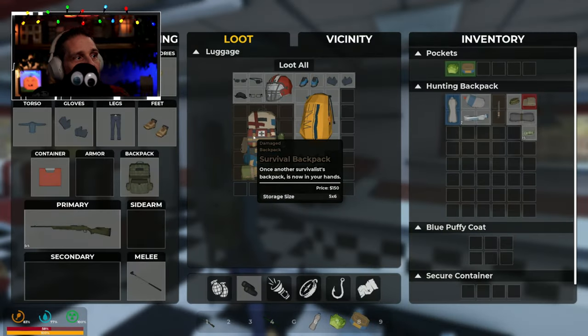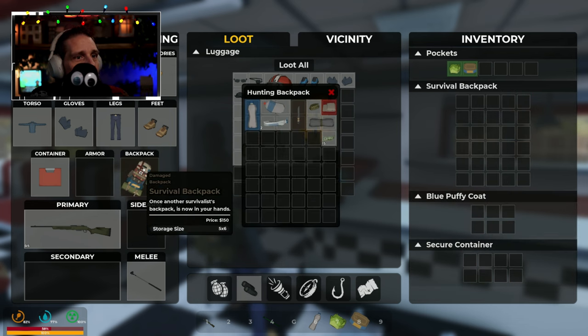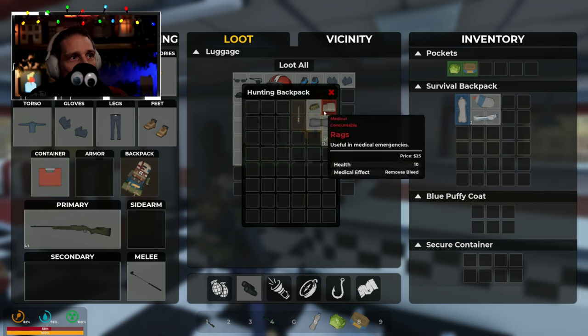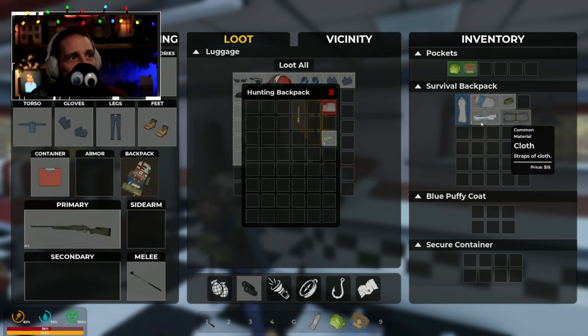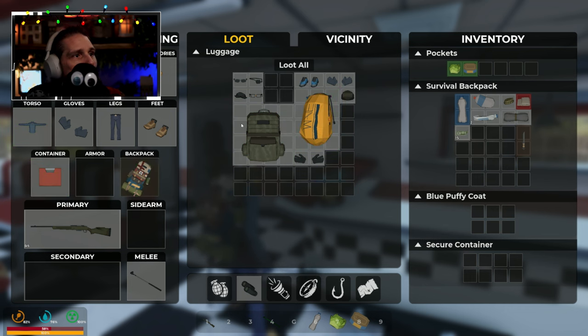Oh my god, a survivalist backpack — we've got to take that! It's not as good but it looks better. I know, I know — but it looks nicer. I'm only having a quick look at the game; if I was playing properly I probably wouldn't take it. I'm definitely going to take this helmet though — and the glasses.